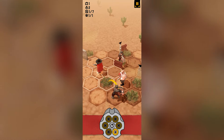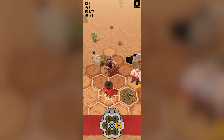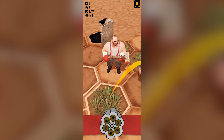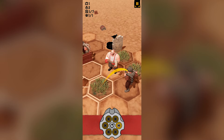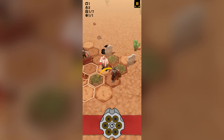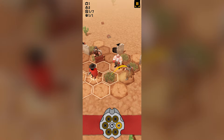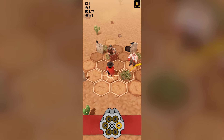Each one of the villains has their own type of attacks. Because I've only just restarted the game there are two villains. We've got this lumberjack who will be able to attack within one tile, and we've got the trapper who's able to throw a trap that people can walk into. So we want to make sure we just keep a little bit of distance.